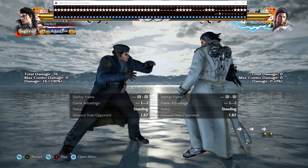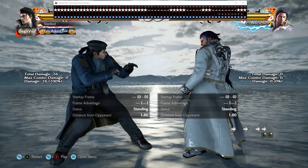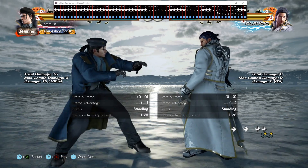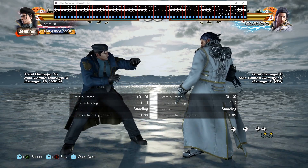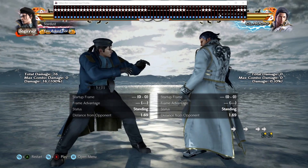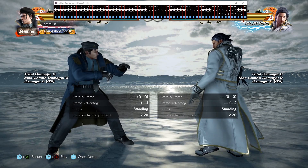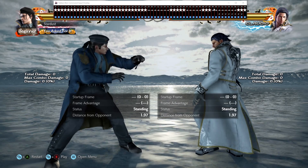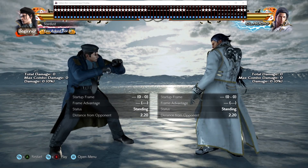Now let's see what happens when you press 2 one frame late. Again, my forward 2 came out instead of a while running, and you can see in my command that I did 2 one frame too late. To avoid this, try to input your 2 command a little bit earlier. Try to adjust your timing by looking at the commands, and place your attack input right after the next frame of your last forward.